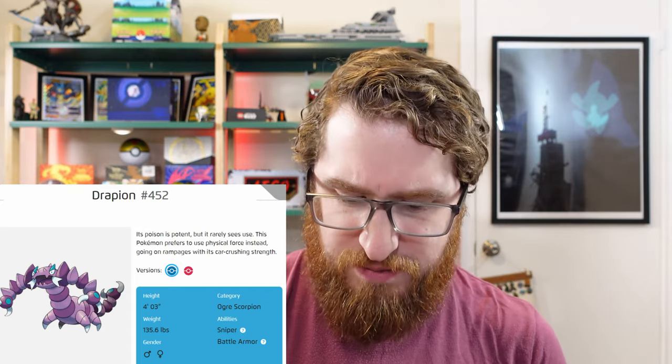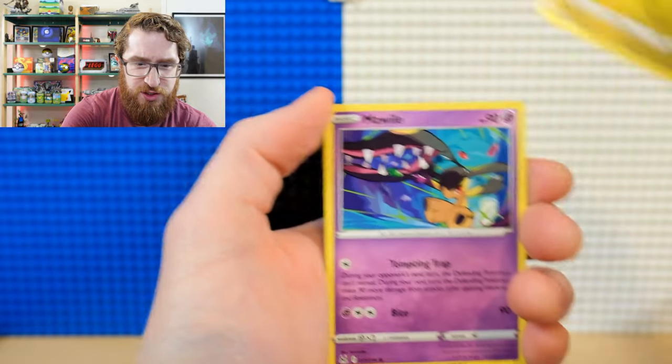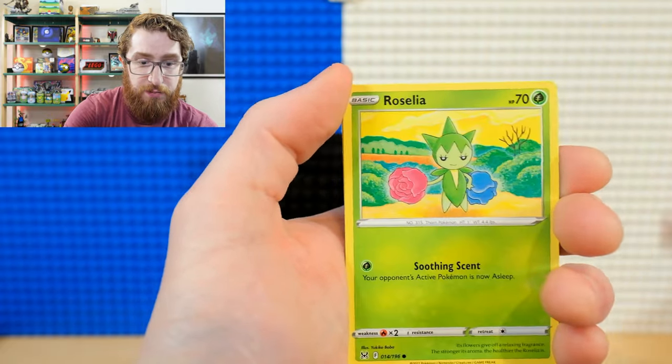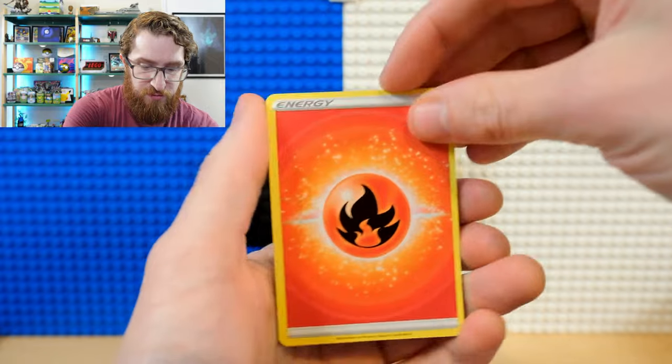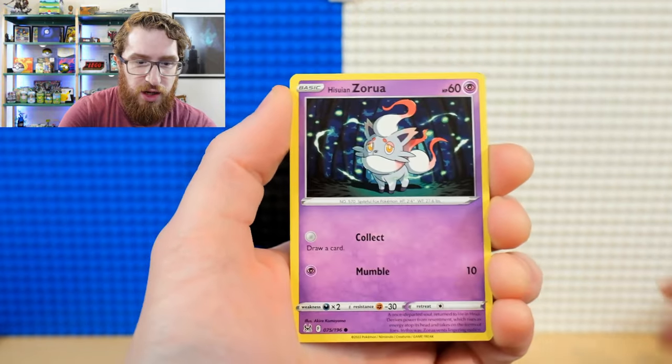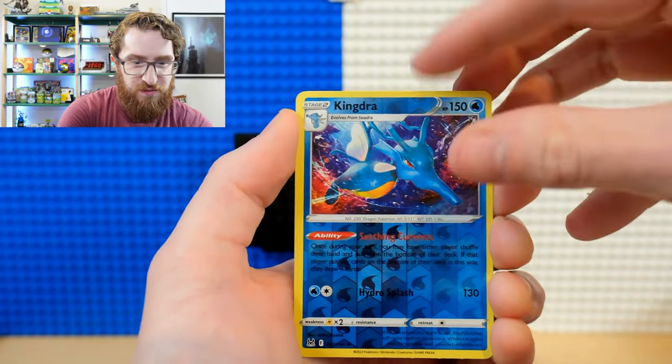Fight the Power Energy, Lumineon, Windup Arm. There's that Machoke again. Slugma, Roselia, Silcoon, and a non-holo Magcargo. No relation to Escargot, I'm sure, because that would be awful. Does that mean people eat Magcargo in Pokemon? And if you're a child, I'm just kidding — they would never. Ginger Energy, Gloom, Lumineon, Mirage Gate, Hisuian Zorua, Inkay, Jinx Reverse Holo, Kingdra, and the awesome non-holo Mimikyu — one of the creepiest Pokemon of all time.